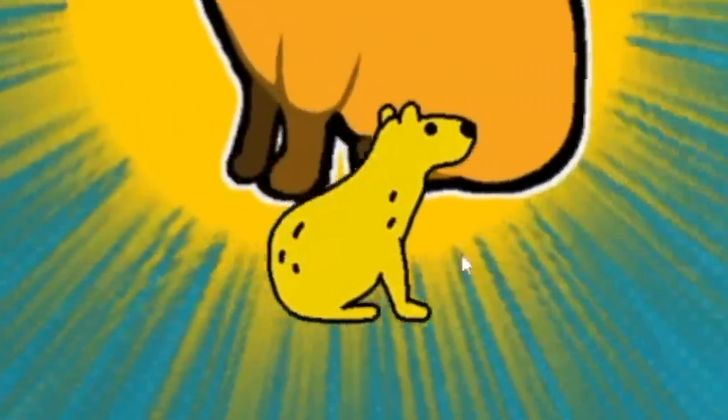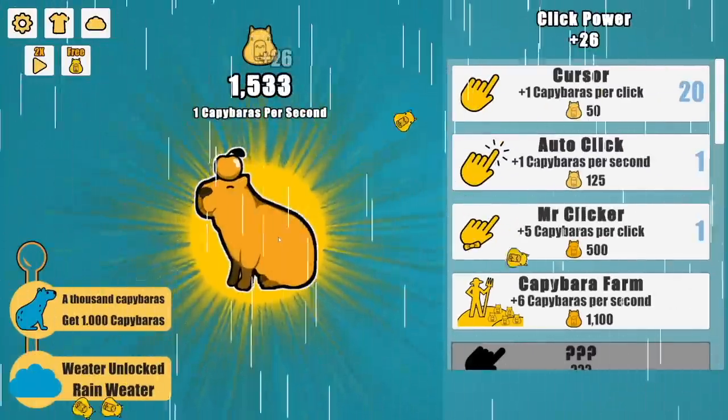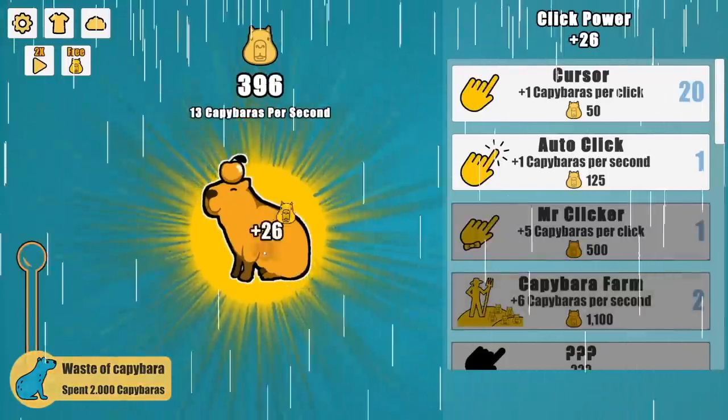Currently I'm clicking 26. Oh, the golden capybara — come here, friend. It's raining. Why would I want that? Everything's wet and painful. Six capybaras per second, I'll try it. And I can buy another one, might as well.